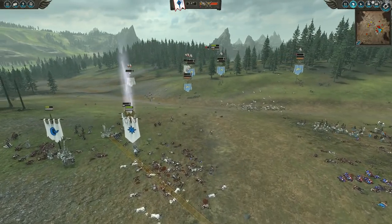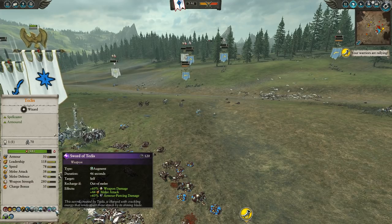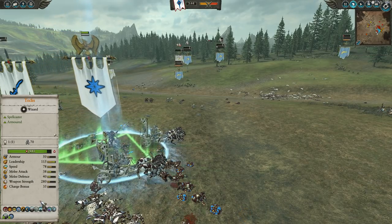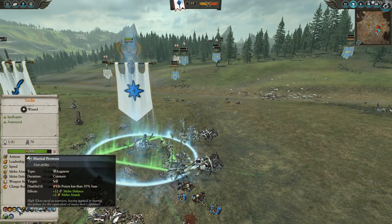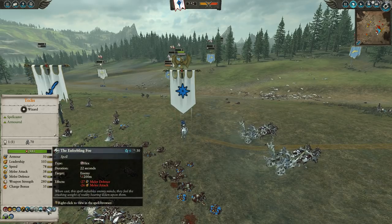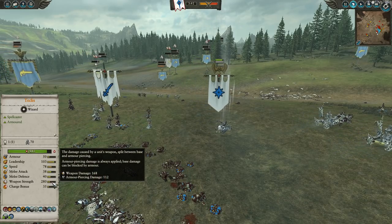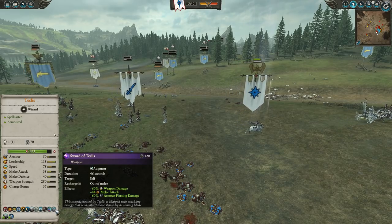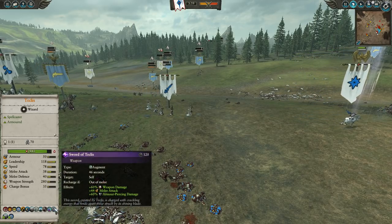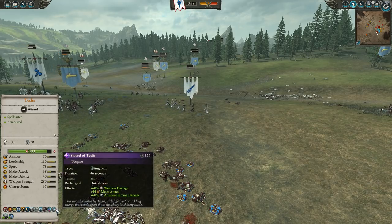The surprise is that I brought something I've never brought before — the Sword of Teclis. Before, he came in barehanded and would just punch his enemies, which was pretty ineffective at 280 damage. I didn't know he has Martial Prowess — that's pretty cool. I brought Net of Amontok just in case they charged at me, and Chain Lightning. I never used it though. So, looking at the stats: 60% damage, going to about plus 150, so around 430. He's going to get 44 melee attack — taking his melee attack way up, assuming he keeps Martial Prowess, that's 82 total. It lasts for 46 seconds and it's 60% armor piercing. So he's basically going to be like a regular lord with pretty decent melee stats — not the most survivable because of the armor, but pretty decent for 46 seconds. An interesting ability I've never really thought to bring.